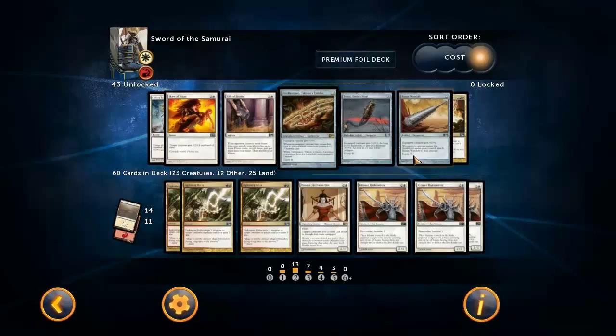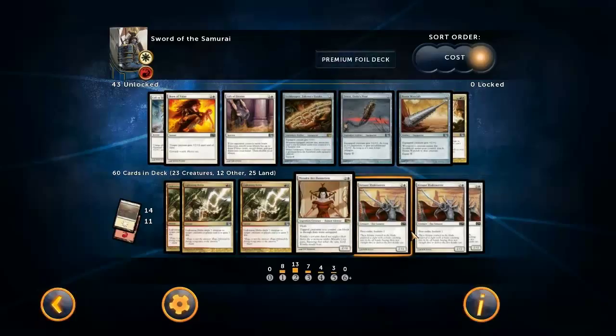Tempo, as you can tell, is pretty important when you're trying to equip stuff and people keep killing your creatures in response. It is important to be able to curve out and play your stuff.